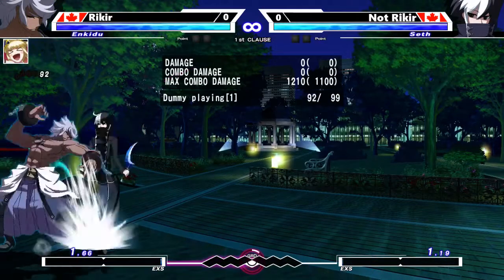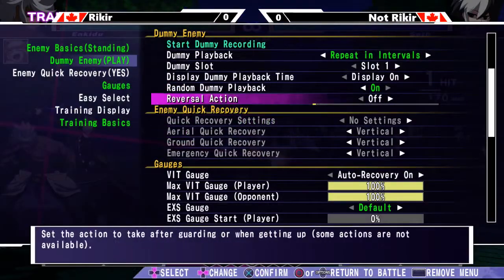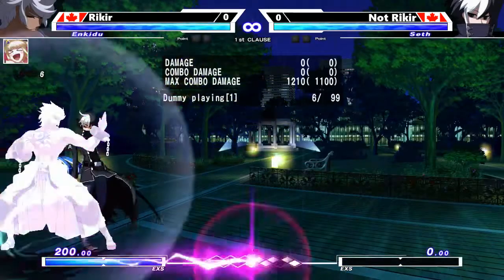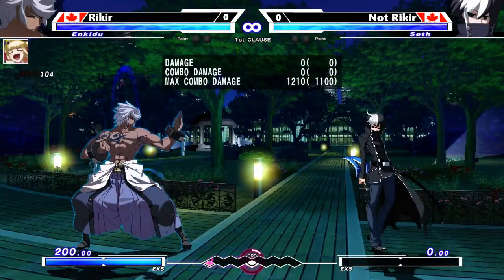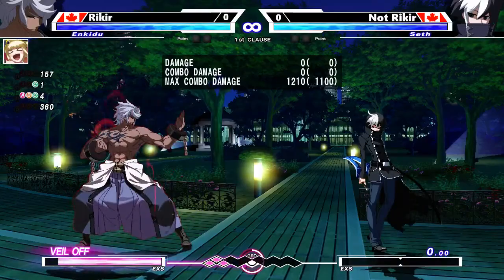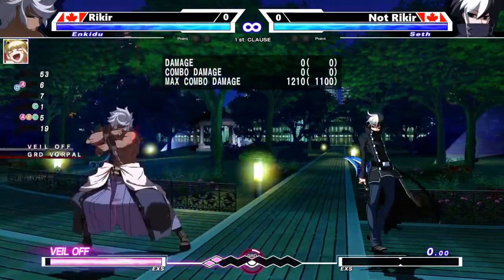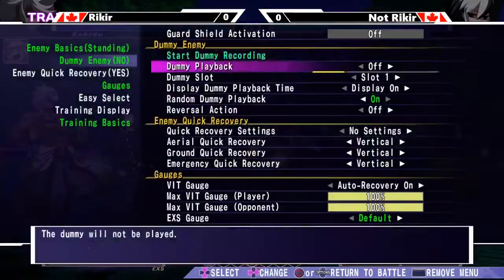There are other universal option select options available to every character. Another common one that characters like Hilda or Chaos might use is ABC — which gives you the Veil Off — and then you cancel that into a throw tech. So if you don't have a head-invincible normal, that can be pretty useful sometimes. You can either anti-air with the Veil Off, or tech the throw.